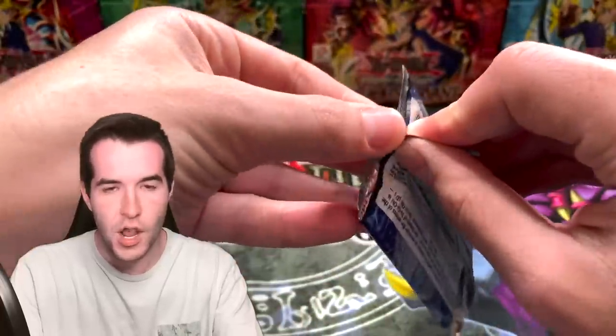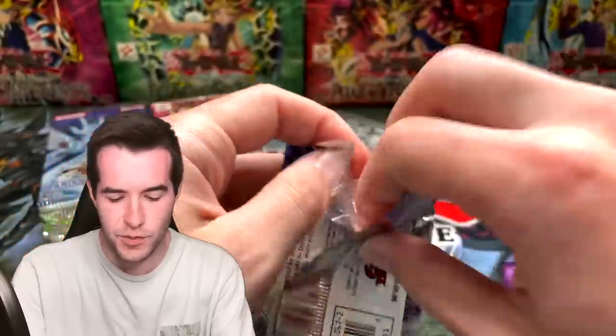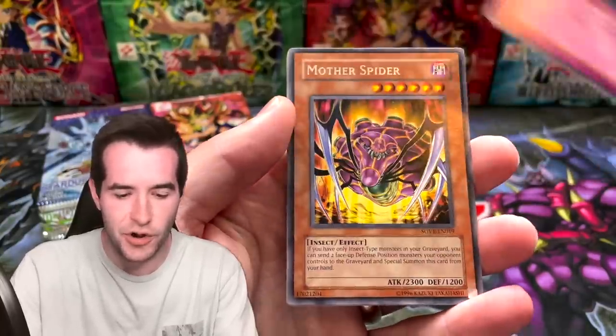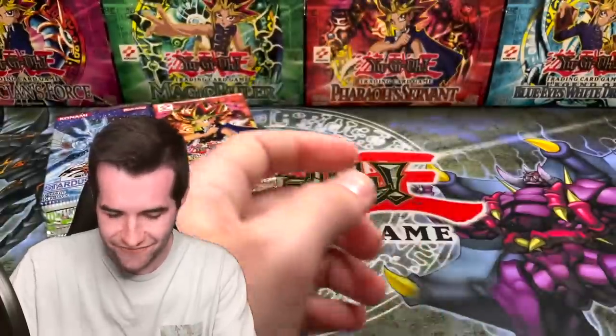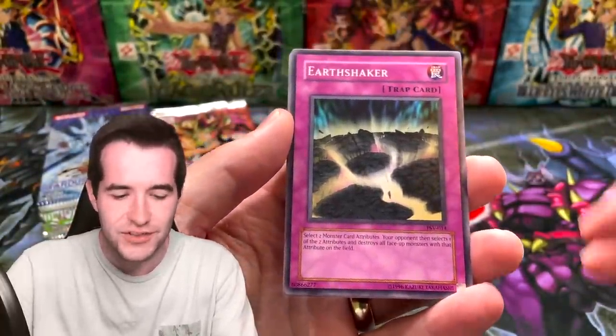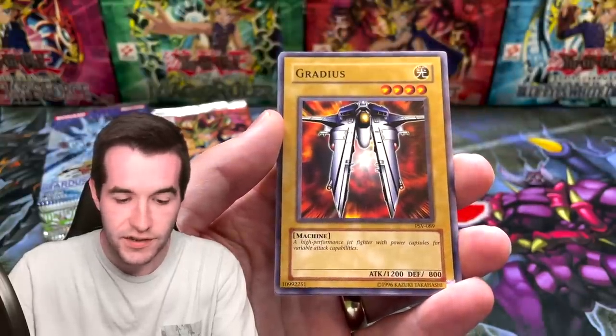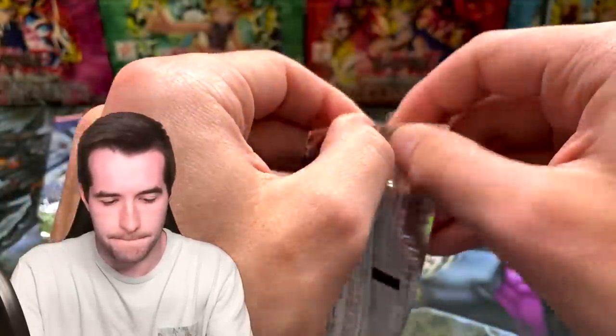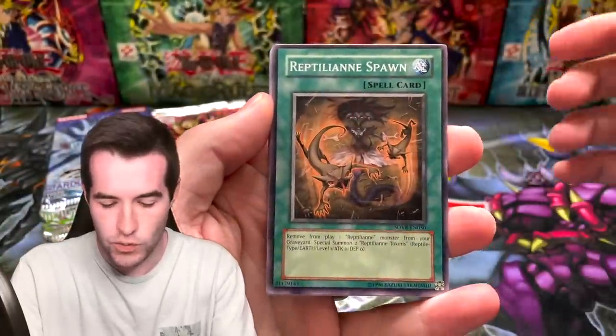We've still got 16 more packs though. We're hoping for a ghost rare, an ultimate rare, a secret rare — any of those will be insane. Let's see what we can do. Reptilian Gorgon, Iron Core Armor, Kwaki Miro, and Mother Spider. Reptilian Viper and Spider Spider. All right — Pharaoh's Servant, here we go. If you guys are enjoying the video and you're not subscribed, go ahead and hit the subscribe button. We're going for 100k guys — like this video, do all that stuff. Steel Ogre Grotto. Stardust Overdrive here we go. Reptilian Spawn, Swap Frog from Earthbound Wave, Attack Pheromones, and Djinn Releaser of Rituals.